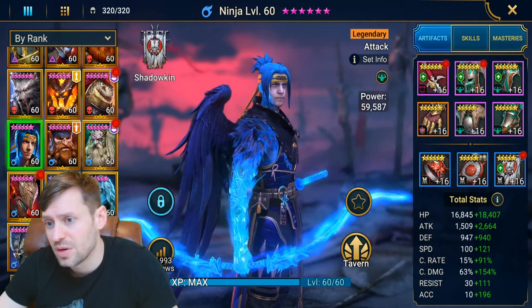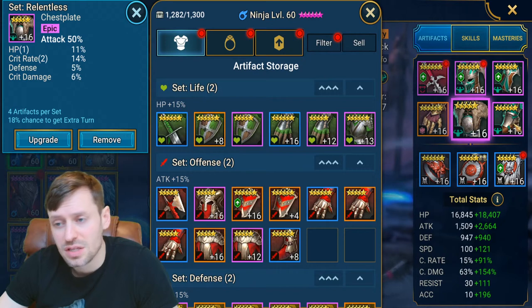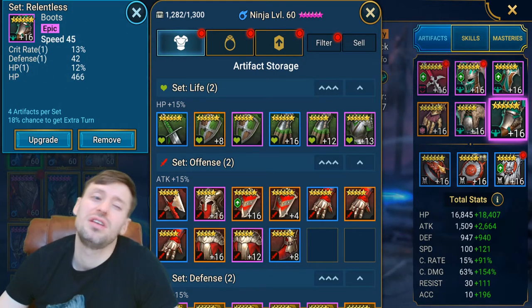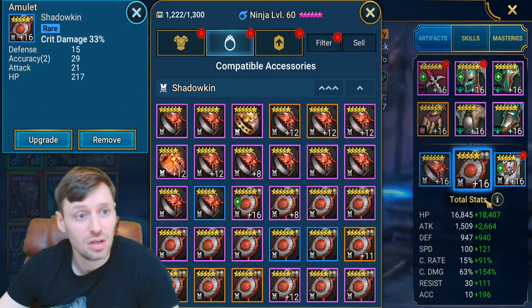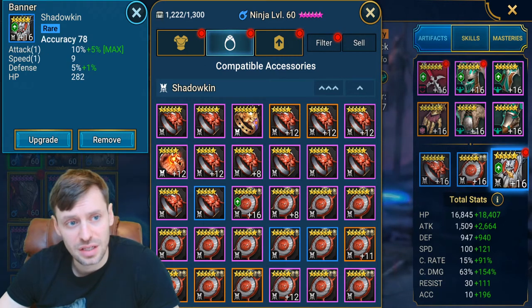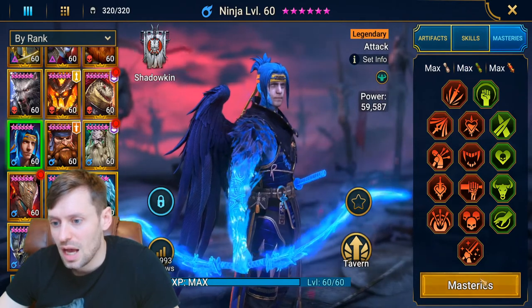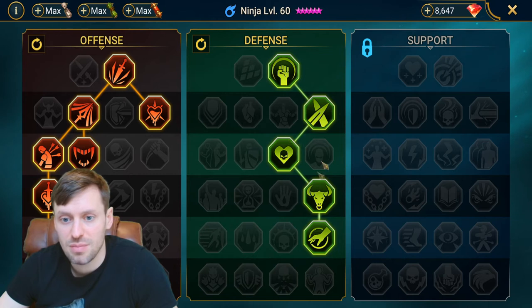He's in a relentless set and a broken set. Crit damage gloves, attack chest, speed boots, attack ring, crit damage amulet - which I could actually replace now - and an accuracy banner. These masteries are just special ones for my unkillable team for the clan boss.